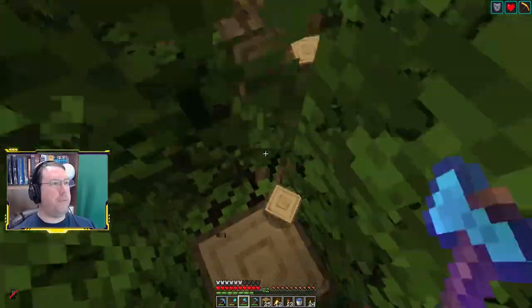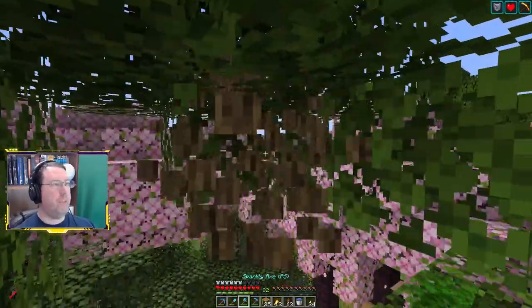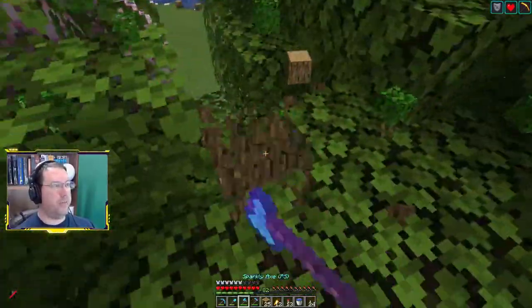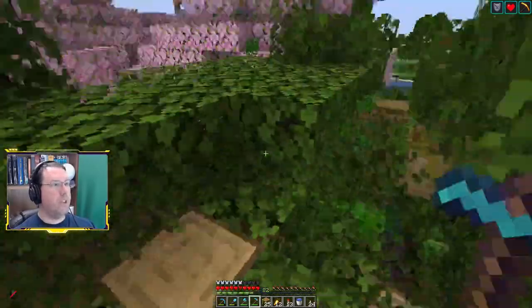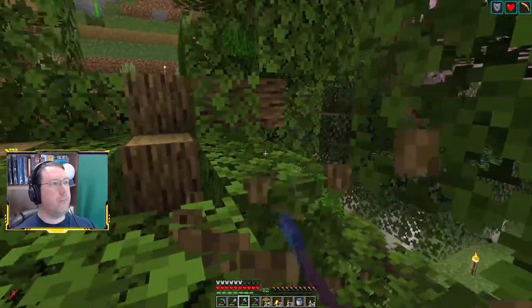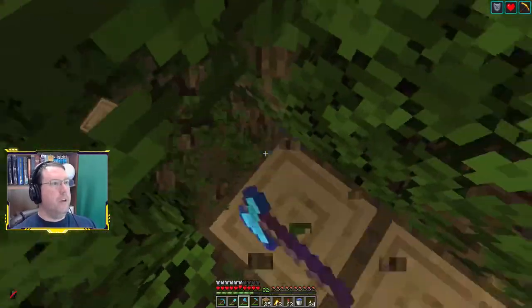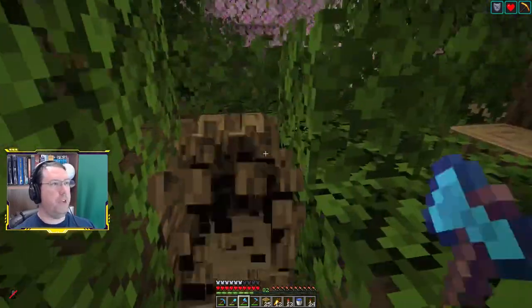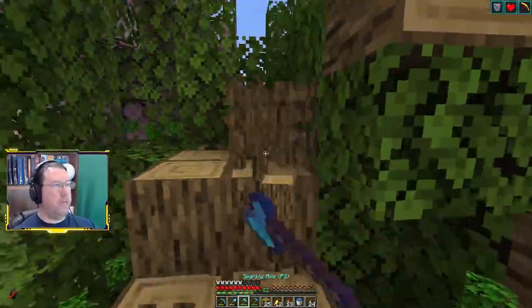I'll also grab some cherry leaves because they're pretty — that's pretty much the reason. I'm building a hanging garden so color is a good thing. If I have extra leaves they're going in the composter. Getting the trading hall set up — I'm looking at maybe 30 or 40 villagers, something like that, maybe more, we'll have to see.